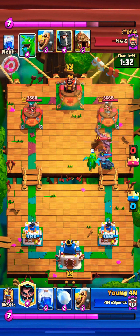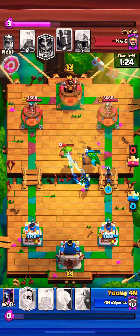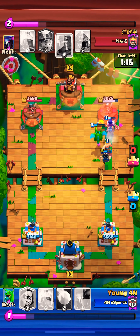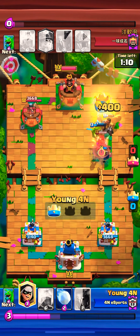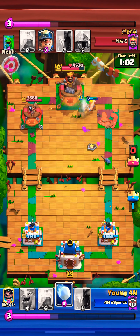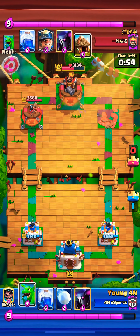After the PEKKA and Baby Dragon dropped, I figured the opponent didn't have enough elixir, especially with the Barbarian Barrel being cycled. I put the Ram Rider at the bridge - Baby Dragon and E-Wiz completely finish off the E-Wiz and the Barbarian Barrel. Check out this play guys, that is easy tower damage - could even be a lot of damage on the King Tower. We're still basically even on elixir.